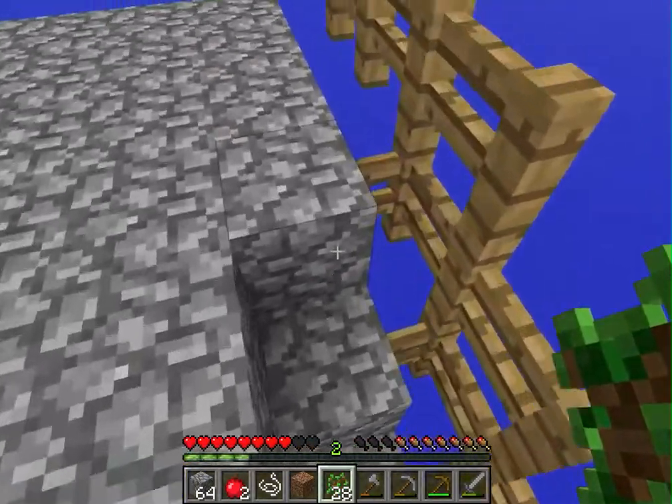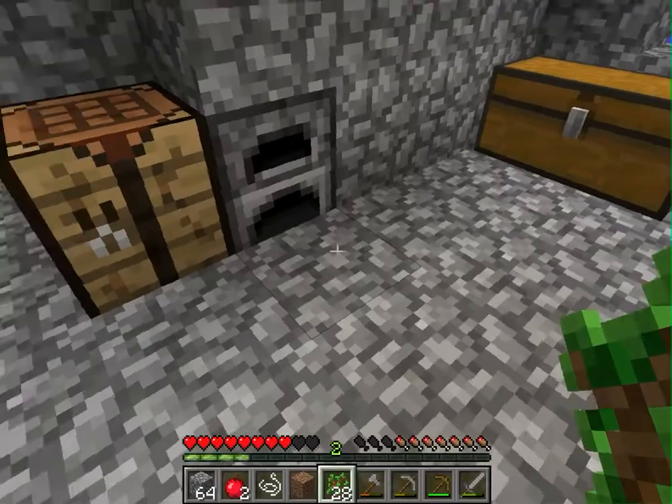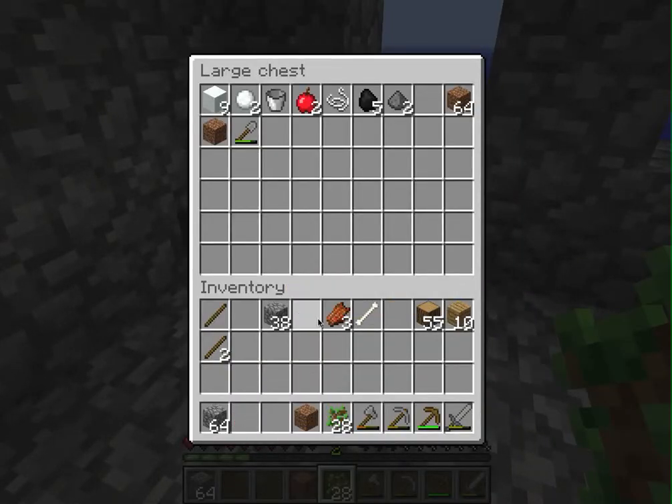Before we head out, I'm just gonna throw some more logs into the furnace. Eleven should do — I want to get some more charcoal. Last time we said it was three for every two, so top mark, a couple more, fifteen logs and just ten of these. That should be the right number. I'm gonna chuck stuff in the chest so I don't lose it — we all remember what happened last time, and we all just kind of weep over the edge.